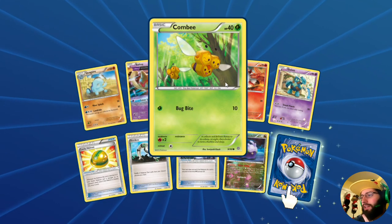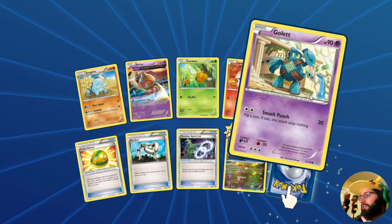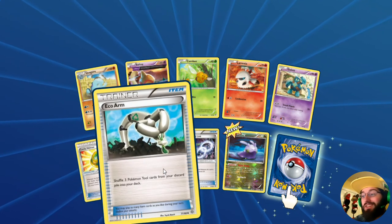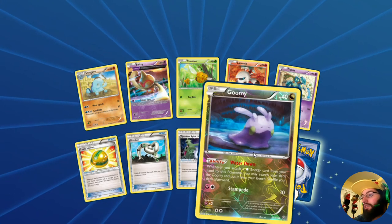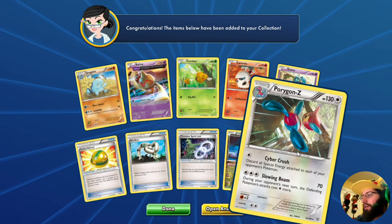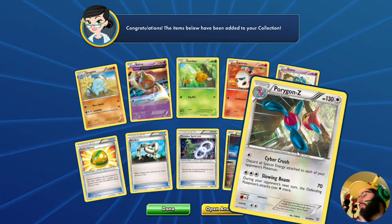Followed by Landslide, then the Ball, Toy, Combee, Larvesta with that Smash and Punch — flip of tails it does nothing — Lucky Helmet, Eco Arm to get those tools back, Tyranitar's Spirit Link — very important to know — Goomy with the Water Down, and our rare is Porygon-Z.